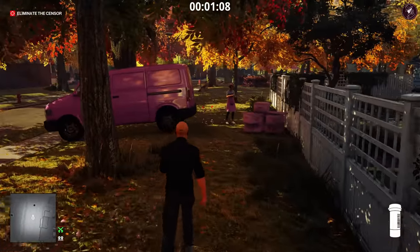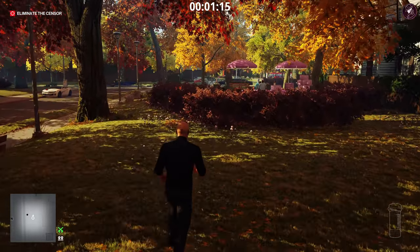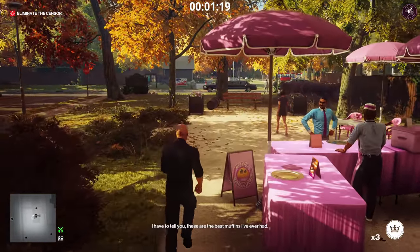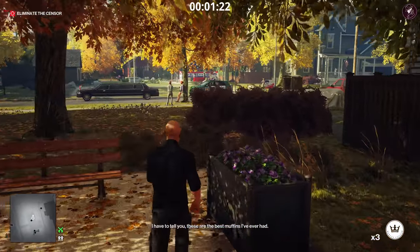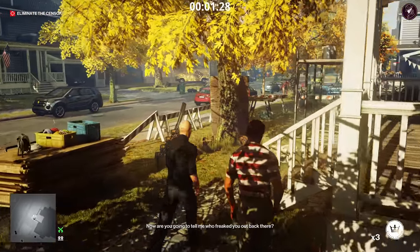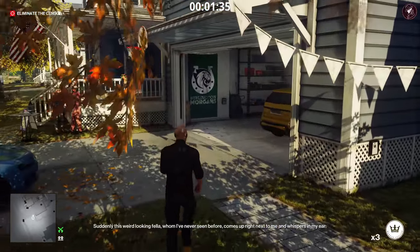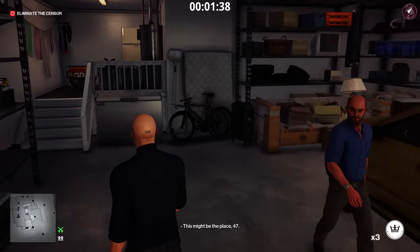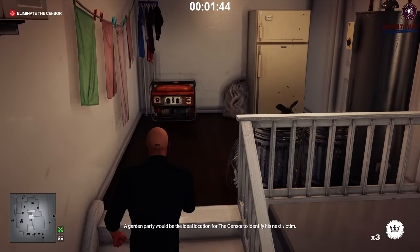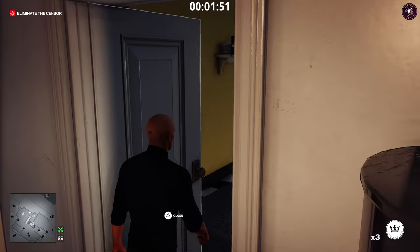Now make your way to the party itself where the Sensor, aka the serial killer, is going to be hanging out. If you already have some lethal poison pills or lethal poison vials, you can skip that first step and go straight to where we're heading now — saving yourself about a minute and a half. We're going to use our coins for this next section for a distraction. Make sure the garage is completely closed so no one else is in the room, then open the door and throw a coin on the floor to distract the server in the kitchen.